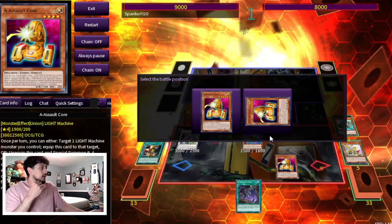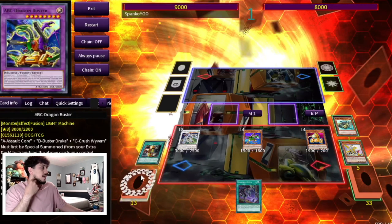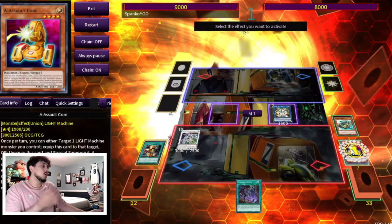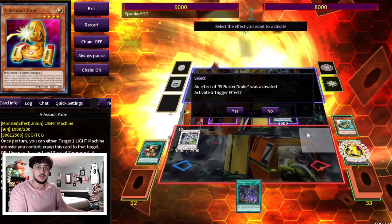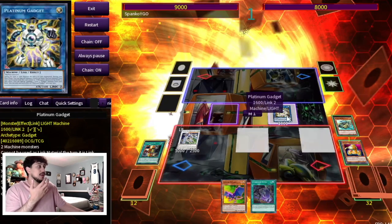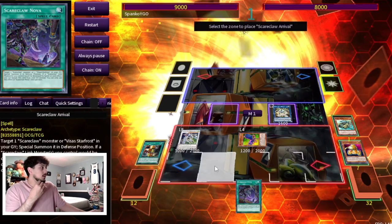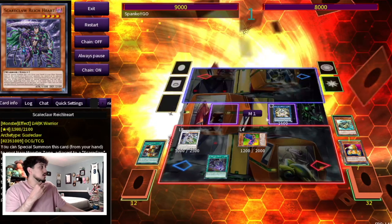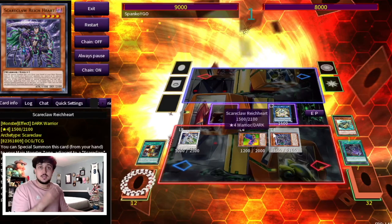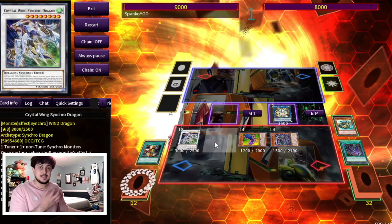Now we can summon our A Assault Core. We have our Arrival, so what we can do right now is go straight into Platinum Gadget with these two. Then we're going to activate our B — technically we could activate A because we milled an A but we're just going to pretend we didn't mill A, so we're only activating B here and we're going to search a C. With Platinum Gadget we can special summon the C from our hand. Then we activate Scareclaw Arrival to summon our Rye Cart to the field. At this point you can link these two off for IP Mascarena, make an SP on your opponent's turn using Platinum Gadget and the IP, and you also have ABC in your graveyard which means you'll have access to ABC Dragon Buster.